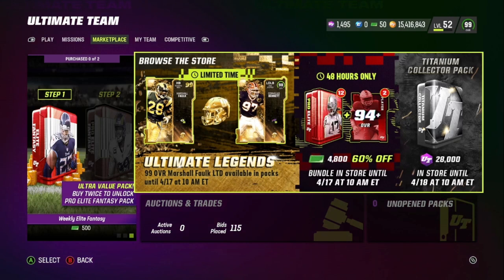Ultimate Legends dropped today, so we do have two LTDs in packs. We got the Marshall Falk, the 99 overall, and the 98 overall Cornelius Bennett. Those two players are going to be in packs, as well as we have another training reroll pack called the Titanium Collector's Pack, that's new in the store.